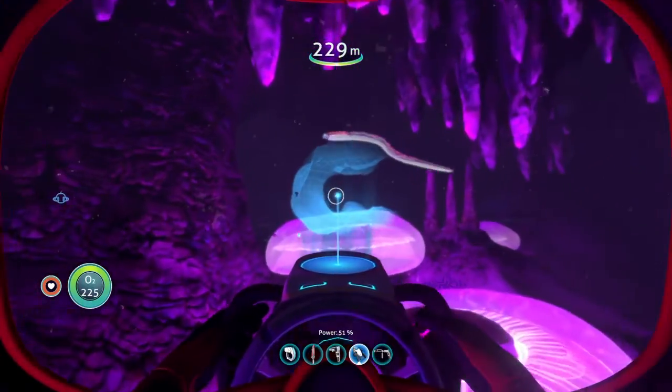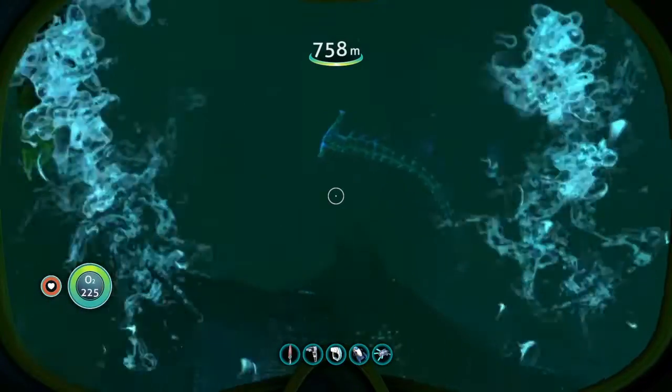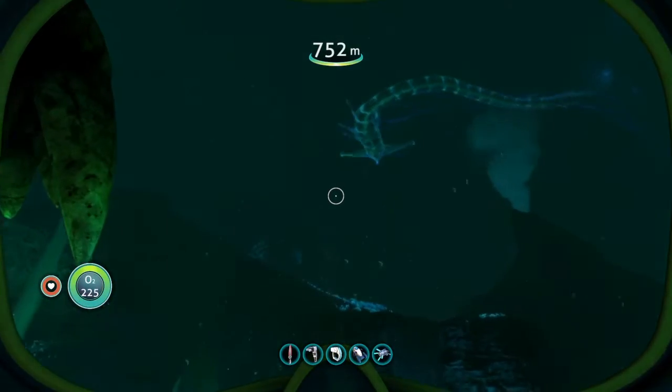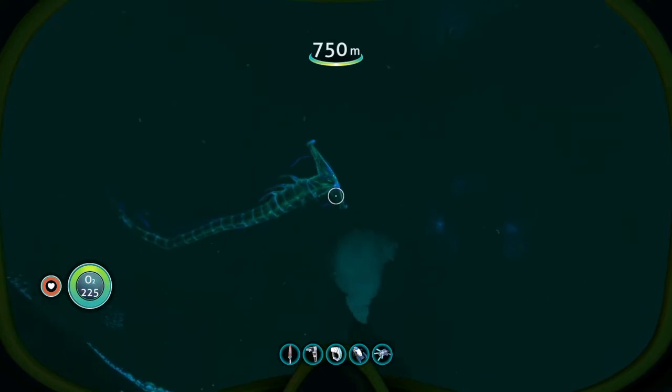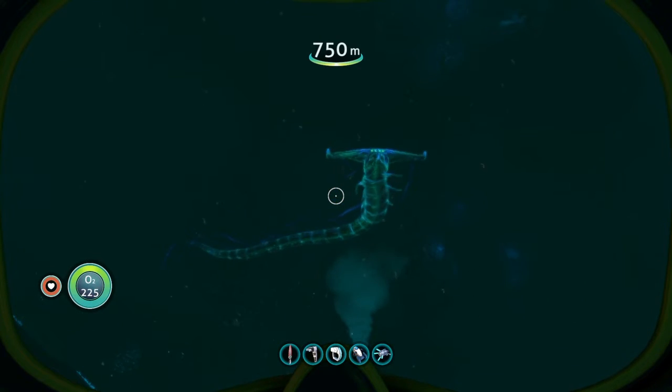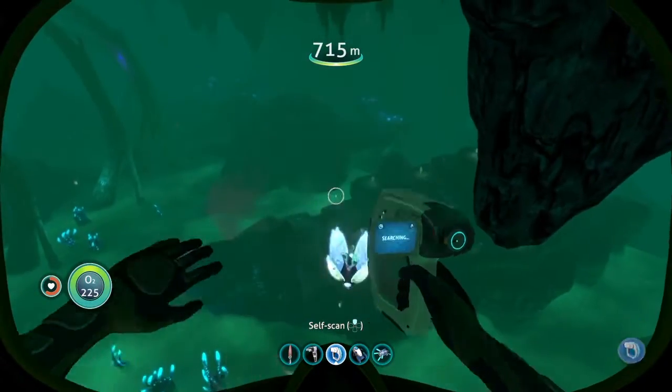I cannot help but think of a polychaete worm in the genus Eunice when attacked by the crab snake. Even the giant semi-translucent ghost leviathan reminds me of a host of pelagic invertebrates, like a pyrosome or a giant siphonophore. But one of the creatures you must contend with has a most fantastical hunting ability.